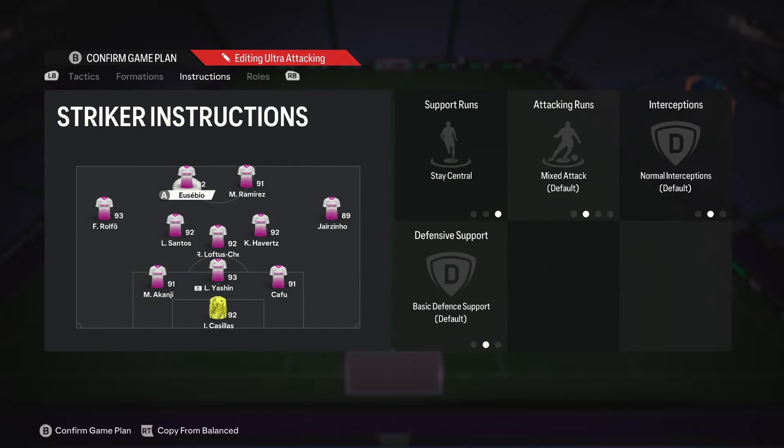Now let's get to the most important part, which is the instructions. Keep in mind, we're gonna be making this formation defend like a 4-4-2, not a 5-3-2, so this is gonna be ultra attacking. One of your strikers is on stay central; the other striker is on stay central and getting behind. The getting-behind striker should be your best finisher.